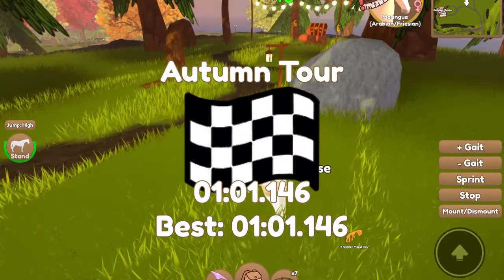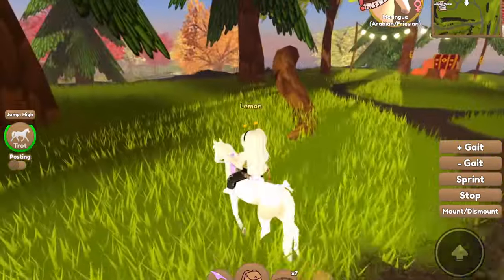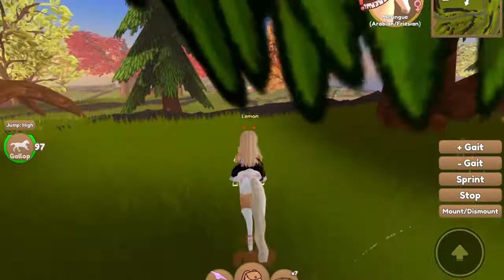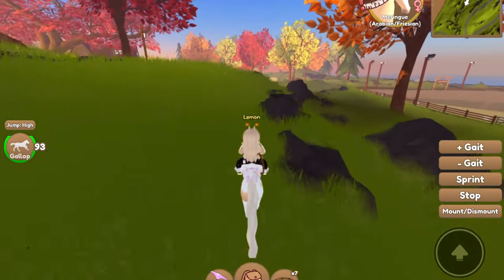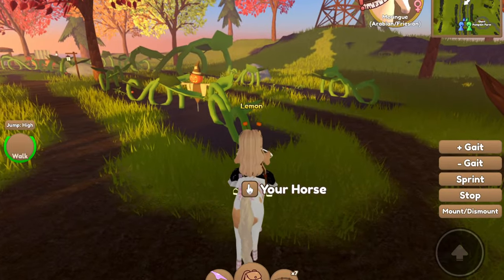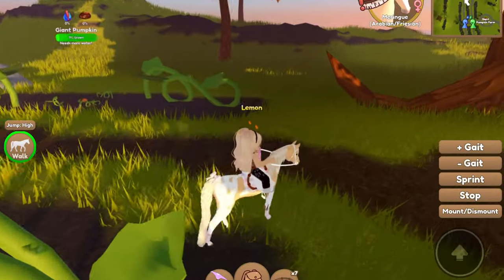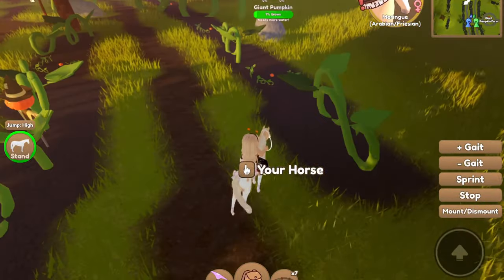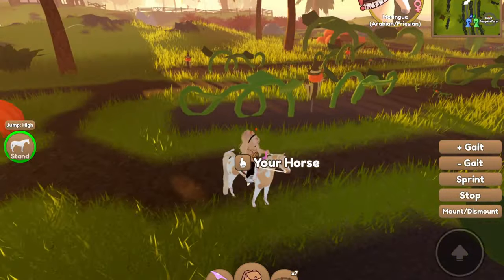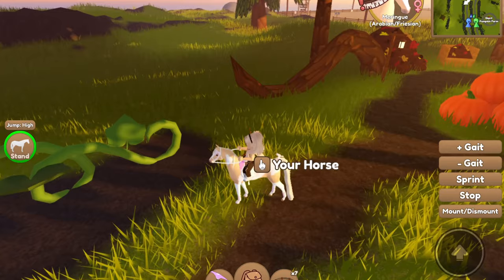There we go — as you can see we got one golden maple key right there. You can also grow pumpkins over at the pumpkin area here. But personally I find it takes way too long to bring a full pumpkin plant and water it, so I think it's quicker to just do one of the races to get one.